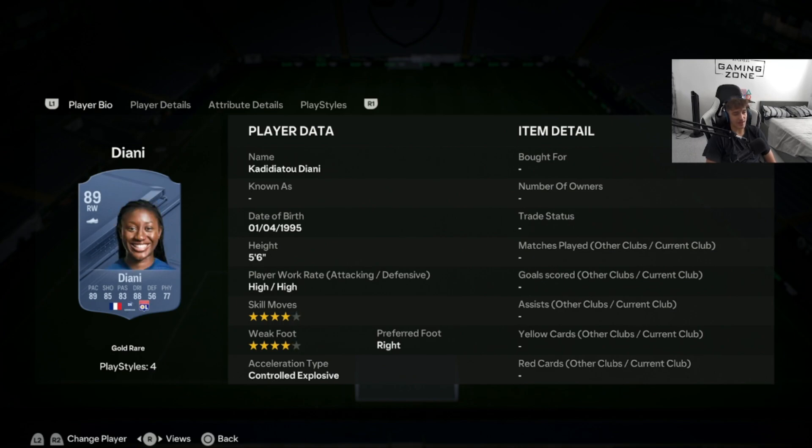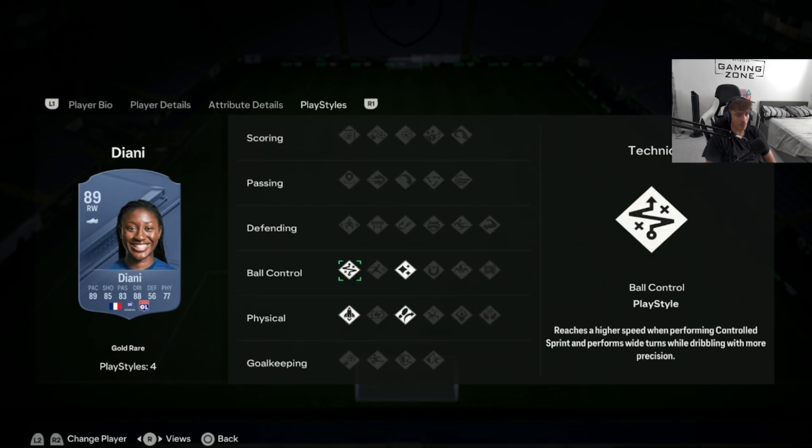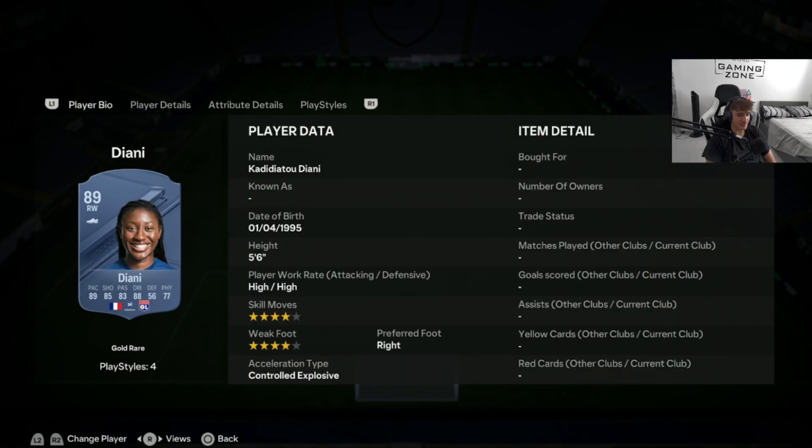Last of all on the wings, we have Diani — a bit of an underrated card, although she does have lots of hype so far this FIFA. 4-star, 4-star with a 5'6" frame means she's very good on the wing. High work rates and very well-rounded stats overall, especially in attacking. She has decent physical too — 84 strength means she's not really going to get shoved off the ball. With 89 pace, 85 shooting, 83 dribbling, and 83 passing, she works very well. Controlled explosive acceleration type — a very good card at around 120,000 coins.